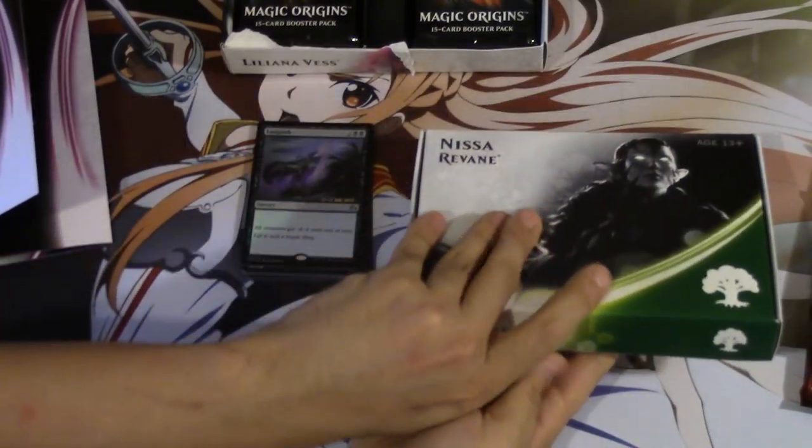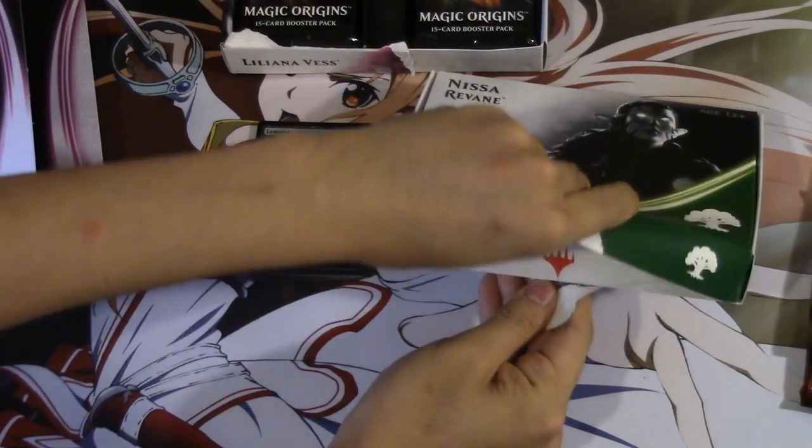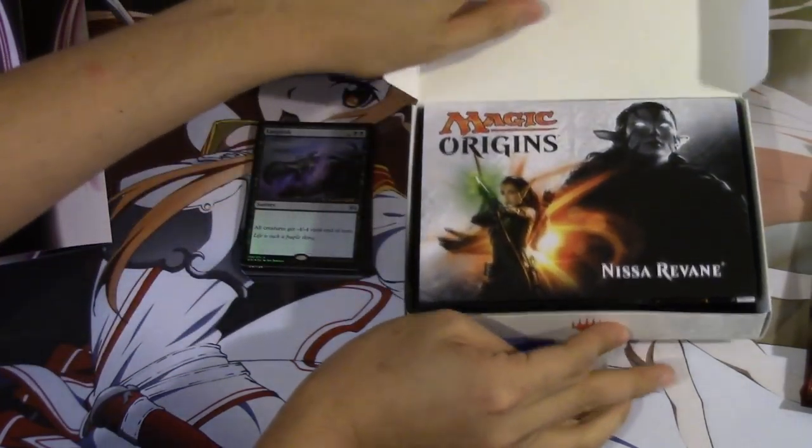Hey guys, so we are going to go ahead and open Nissa. This is pretty cool. Just like Liliana, you get a backstory. So these are a lot better to collect, and I can see using it as a poster or something.